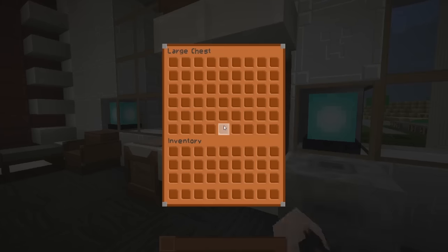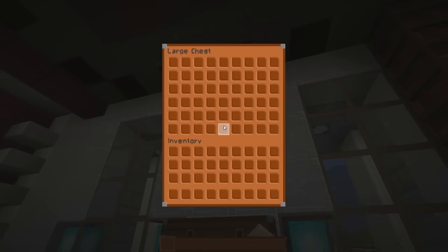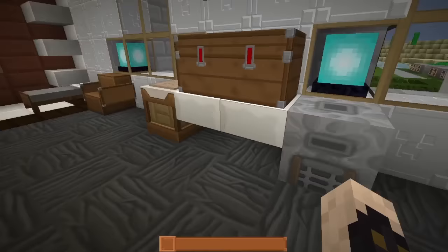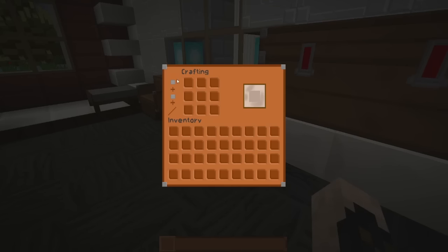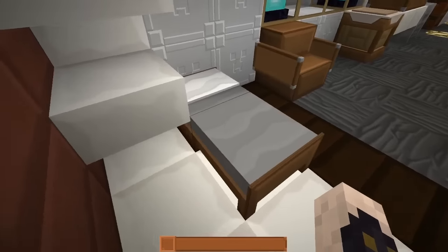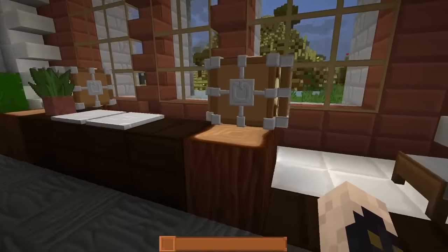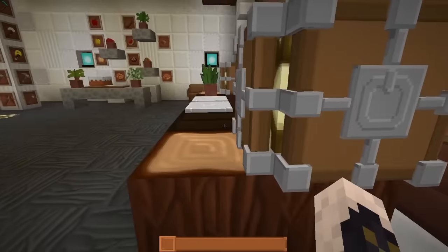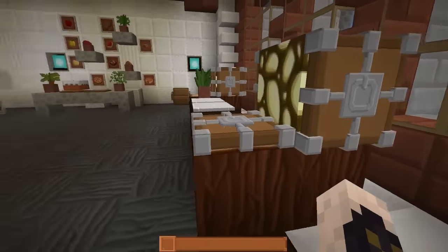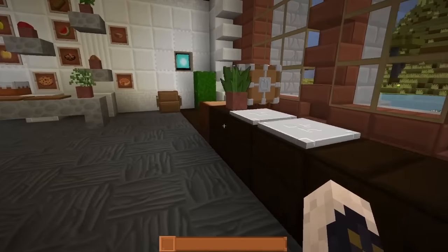We have some trap chests — you can definitely tell that it's a trap chest with the red latches there. We have the regular chest, a little bit of a different furnace UI, and of course the crafting inventory. There's a nice little 3D bed — and look at these trap doors, those are awesome! This is definitely a completely different view on trap doors, and it's amazingly 3D.